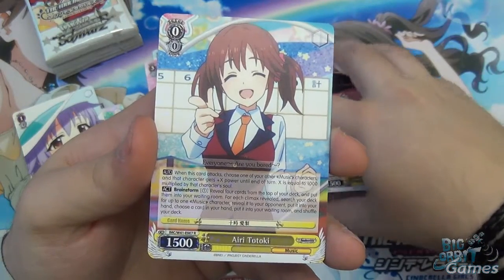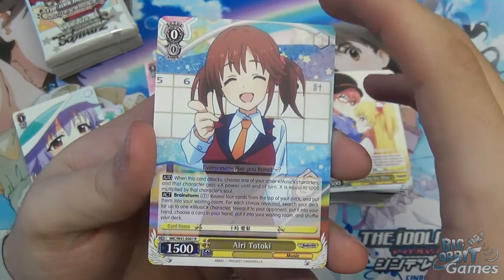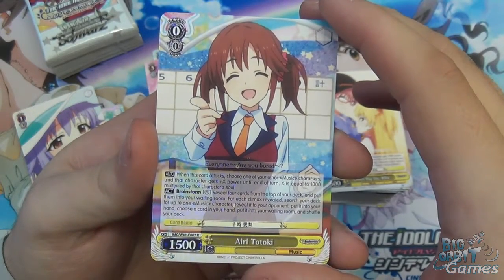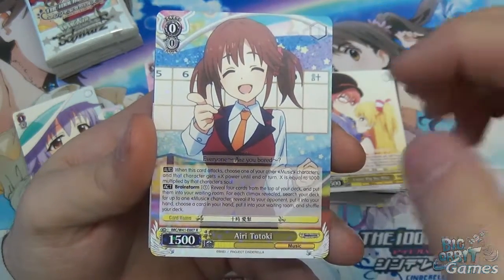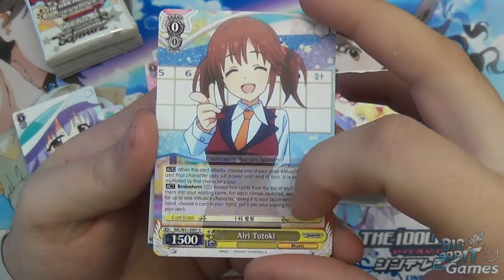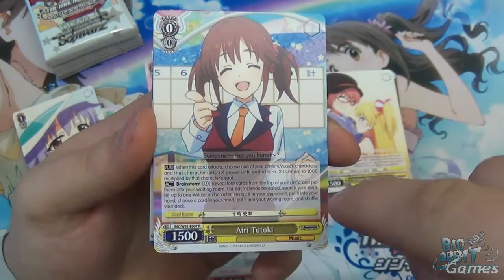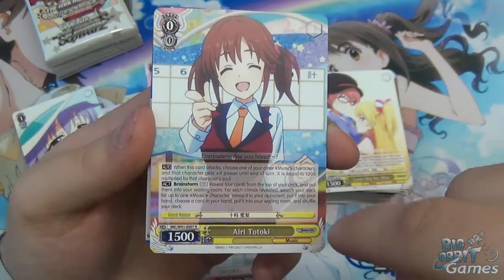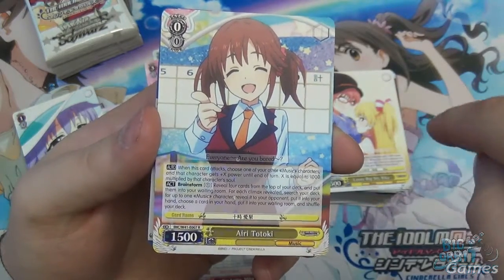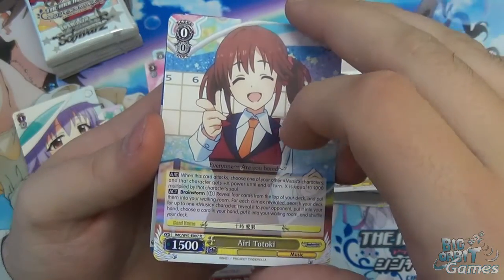Iari Tatoki — one of the brainstormers. It allows you to, for each climax revealed, search for a music character, reveal it to your opponent, put it into your hand, then choose a card from your hand and put it into the waiting room. So it's interesting — it can set up salvages.